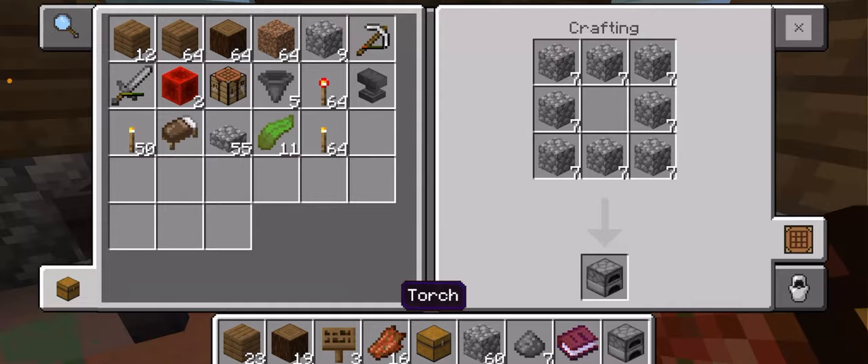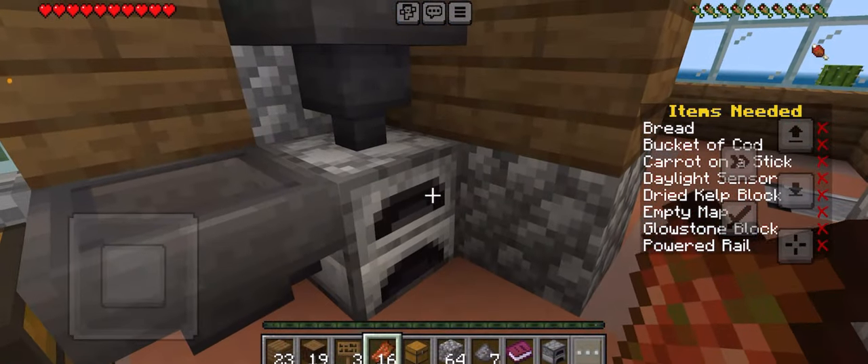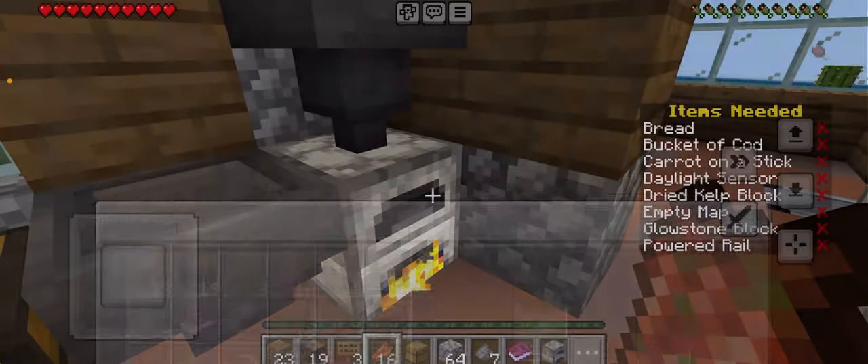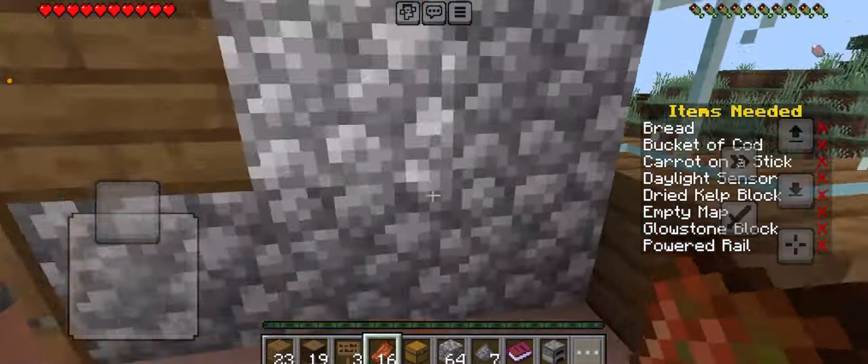Since we are in complete survival, I might as well make a furnace. Oh, you gotta be kidding me - there is a furnace in here! It has coal. I'll use that for the dried kelp - we can get the dried kelp already.